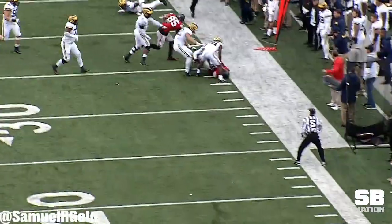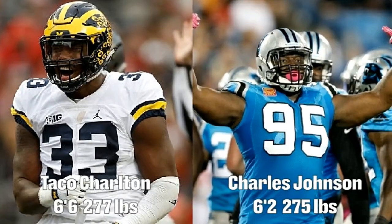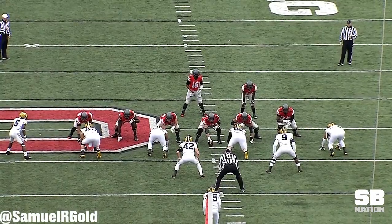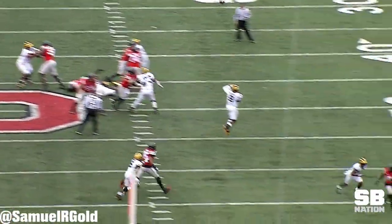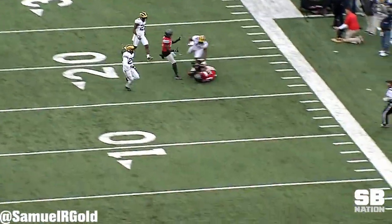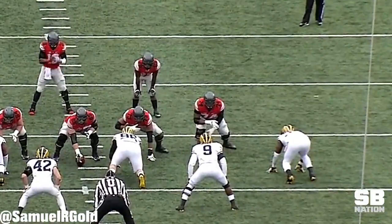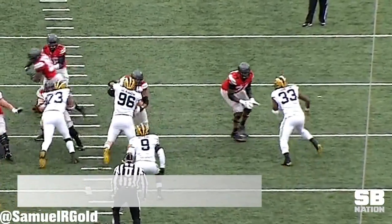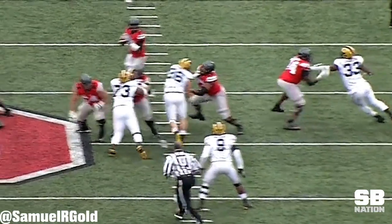For a pro comp, I think his game is most similar to Charles Johnson from the Panthers. While they differ in size, neither are flashy players, but they have the physicality to hold the point of attack. It took Johnson a few years to come into his own, but he's been an underrated part of the Panthers' defense for the last decade. As far as Taco is concerned, he fits the length and size profile Rod Marinelli likes in his defensive ends. In their 4-3 over system, he could make for a good building block as the Cowboys try to improve their front 7.